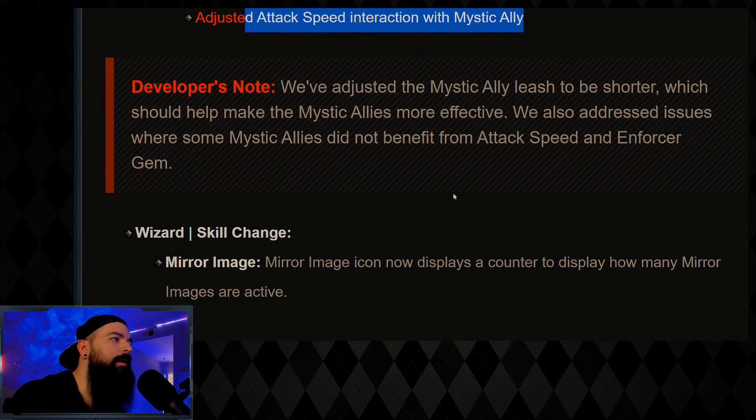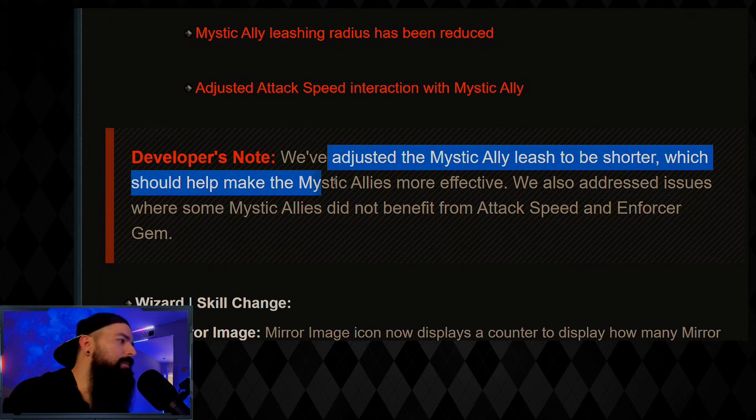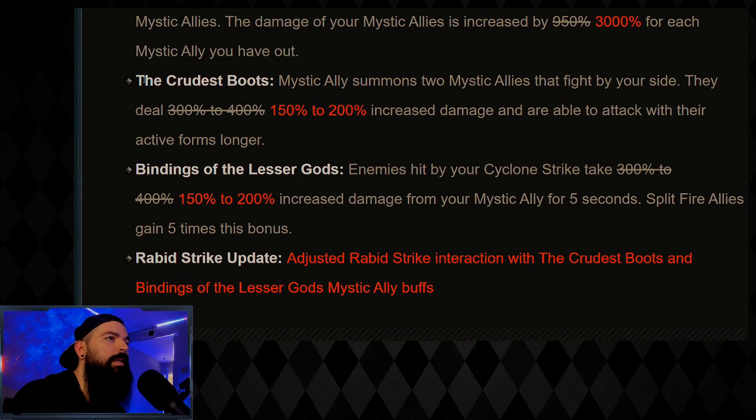Dev notes: they adjusted the mystic ally leash to be shorter, which should help make mystic allies more effective. They also addressed issues where some mystic allies did not benefit from attack speed and the Enforcer gem. Here you can see the Crudus Boots — the damage went from 400 down to 200, which is a nice quality-of-life change in a small way.